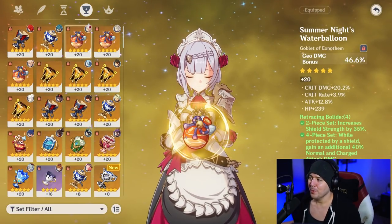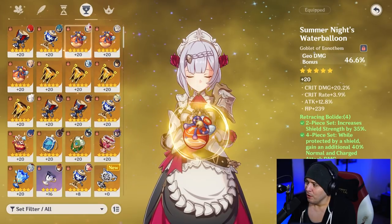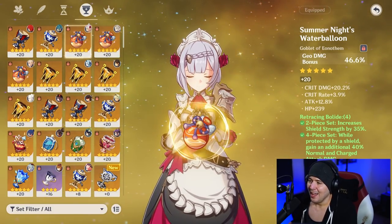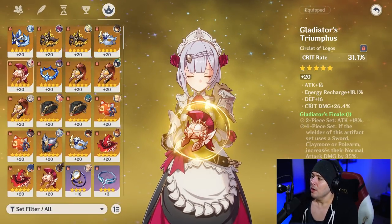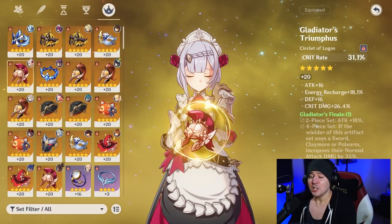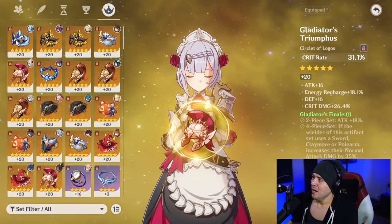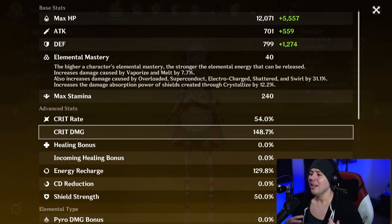The goblet has 20.2% crit damage, 3.9% crit rate, and 12.8% attack as well. Finally, the circlet is an off-piece with 31.1% main stat crit rate, 26.4% crit damage, and 18% energy recharge. All in all, this will bring our stats up to 54% crit rate and 148% crit damage.